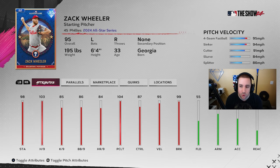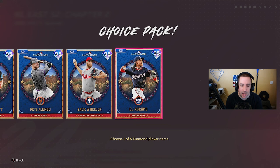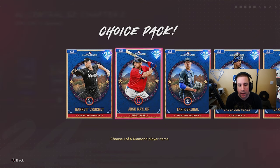Zach Wheeler has a four-seam, circle change, sinker, cutter, slurve, and splitter — great pitch mix, high hits per nine, decent pitching clutch. I'm definitely going to give him an opportunity on the god squad. CJ Abrams has good contact, decent power, good fielding, but not quite enough speed for me, and there are just better shortstops and second basemen out there.